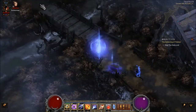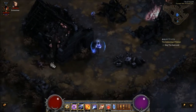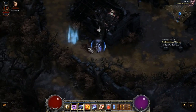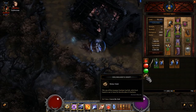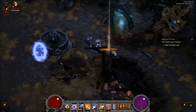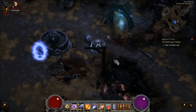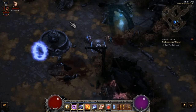Now go back to the town of Tristram again. Talk to this guy here and pick up this item. Then you basically just do this to all the dead bodies in Tristram and they should all drop something.